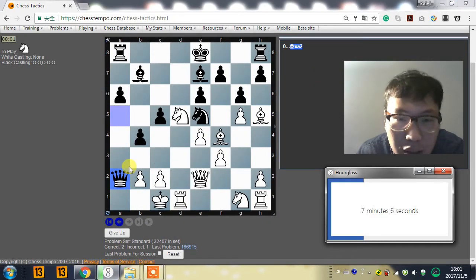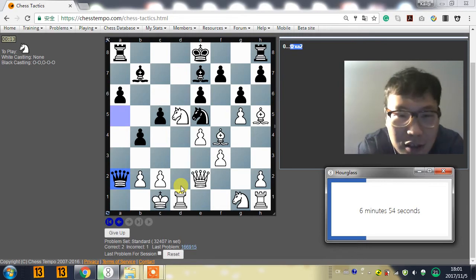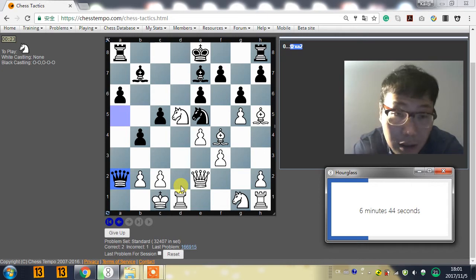Let's move on. Next one. Queen takes a2. This is a middlegame, and we can attack black's king in the middle. So after queen a2, black is threatening queen a1. So how can we use our pieces to attack black's king? For example, bishop takes e5, queen a1, and king d2 — looks pretty good for us. And there is another option like knight c7 or knight e7. After knight e7, black will have knight c4. Knight c7, king f8, and bishop takes e5.